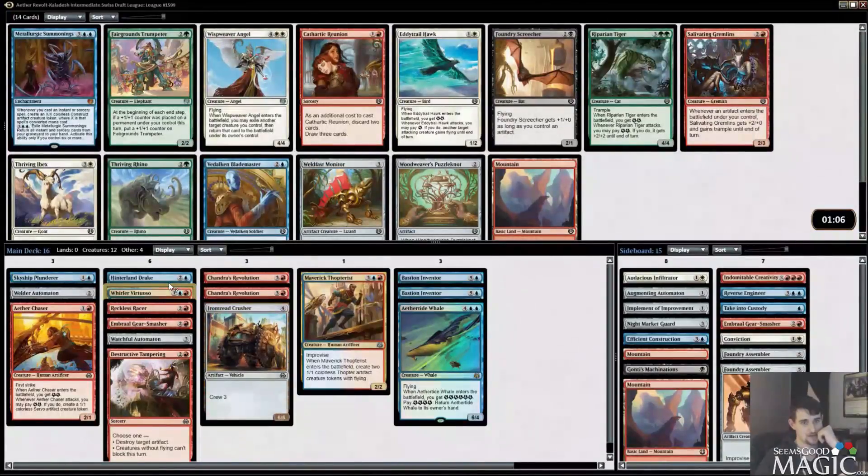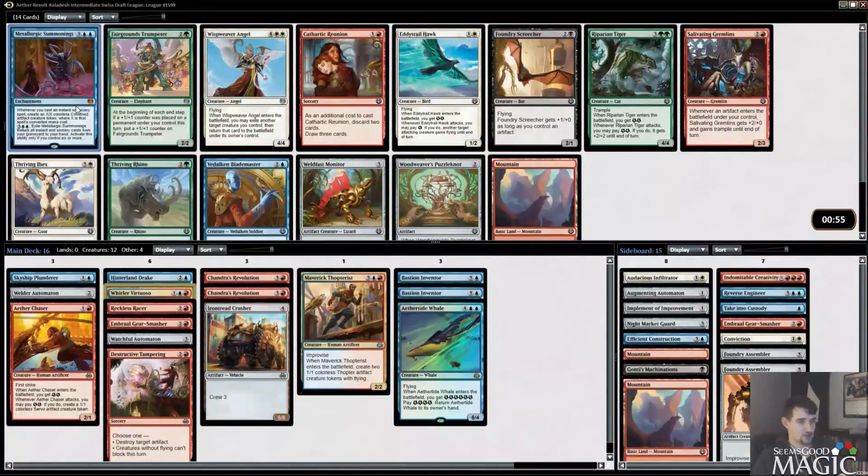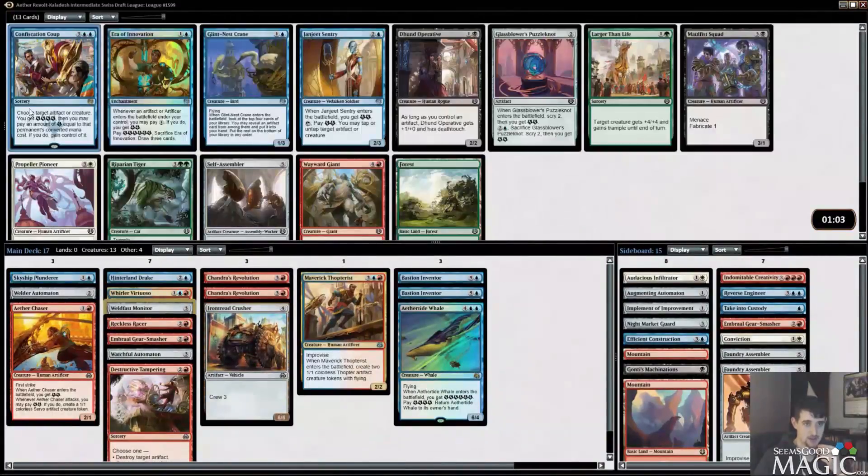Metallurgic Summonings — don't tempt me. What do I have for this? I have two Chandra's Revolutions and a Destructive Tampering. I just can't do it unless it's a million dollars — it's zero dollars, so I'm just going to take a Weldfast Monitor. It's an artifact and a three-drop, so it checks off a lot of the boxes. Another Confiscation Coup! Was excited to take a Self-Assembler or a Glassblower's Puzzle Knot, but taking another bomb rare — pretty hyped about that.